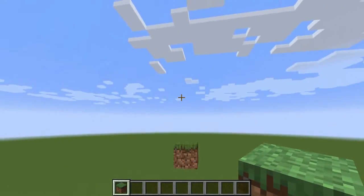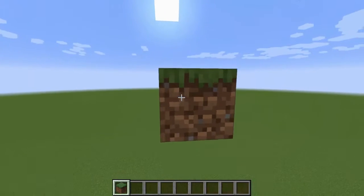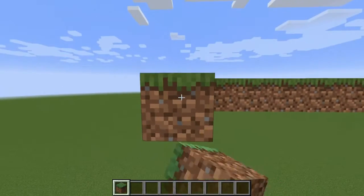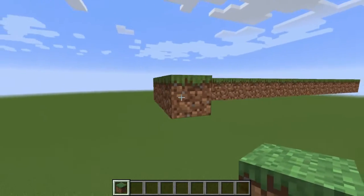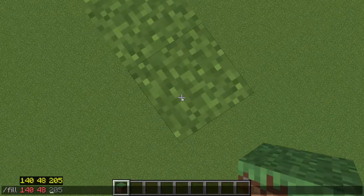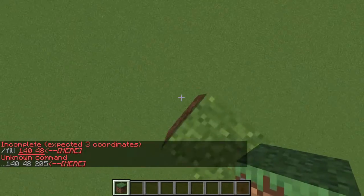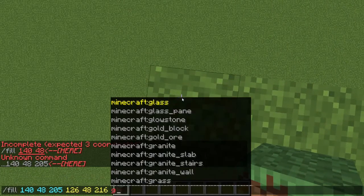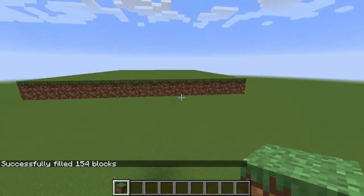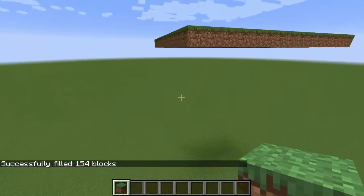The platform that we start off with is going to be 15 blocks by 12 big. I'm going to use the fill command real quick just to fill this up. If you guys are doing this in survival, you will have to do this all by hand, but it's not too big of an island as far as floating islands go. Now we're going to get our actual building materials out.